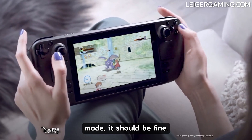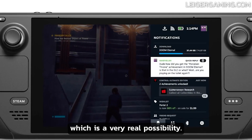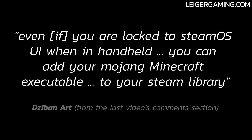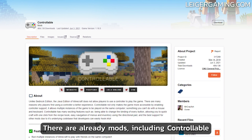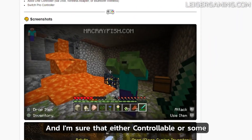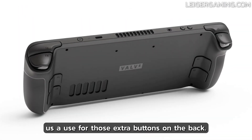Even in handheld mode it should be fine. Even if Valve limits us to the Steam Deck interface in handheld, it should still be possible to launch non-Steam games from that UI. As Dizzy Barn Art mentioned, you can add your Mojang Minecraft executable to your Steam library. The controller issue has already been solved as well — there are already mods, including Controllable by Mr. Crayfish, which allow you to play Minecraft Java Edition with a standard game controller. I'm sure that Controllable or some other mod will add direct support for the Steam Deck once it's launched, including perhaps giving us a use for those extra buttons on the back.